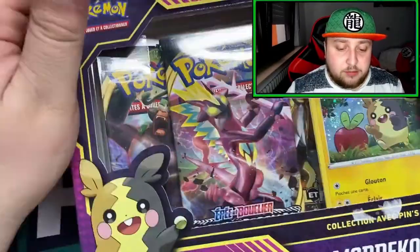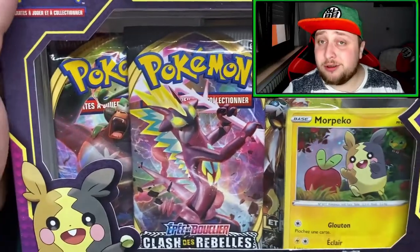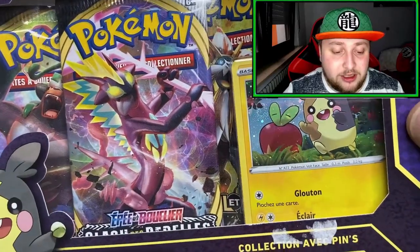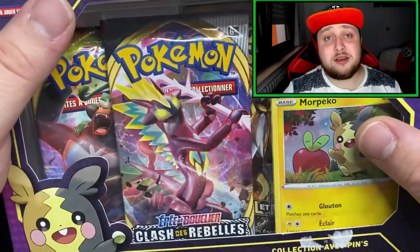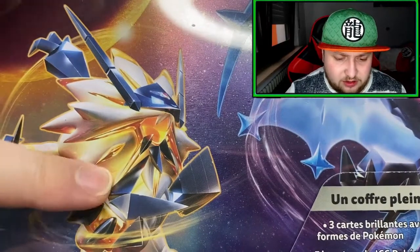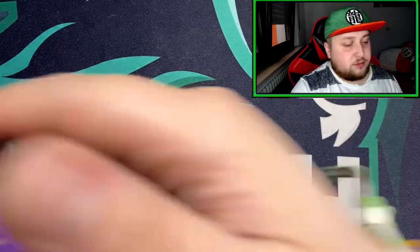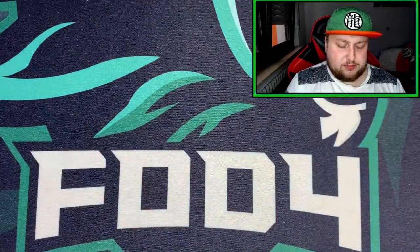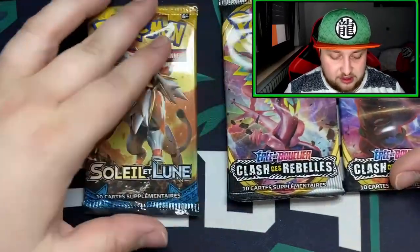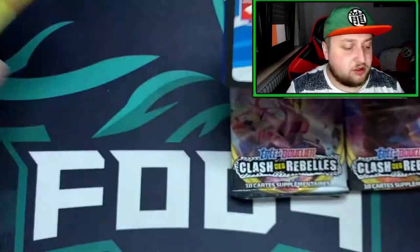So here we are, we got the Morpeko — or however you pronounce it — collection. Got a beautiful pin here, which is probably holographic shiny like always. Got the Morpeko promo card, it's looking very cool — there you go, that's the artwork, he's going after what he thinks is an apple but it's actually a Pokemon. Got two Rebel Clash packs and one Sun and Moon base. I'm going to start with the Morpeko collection and see what we can pull.